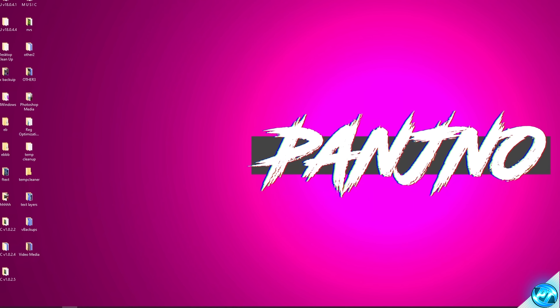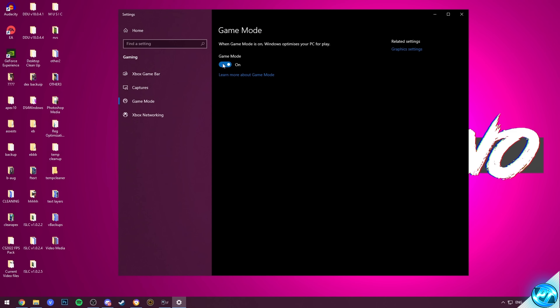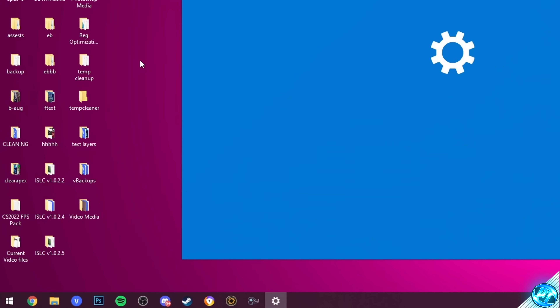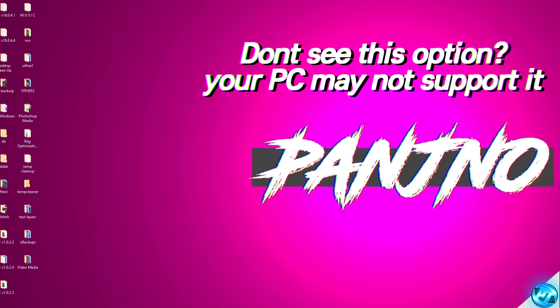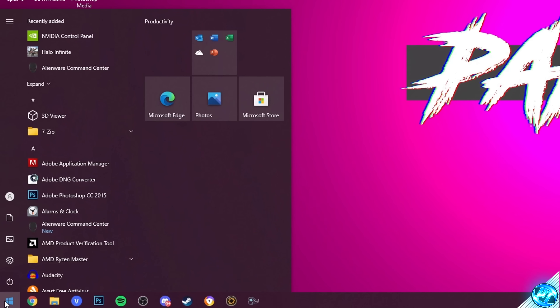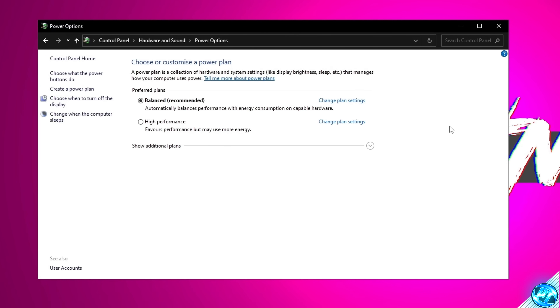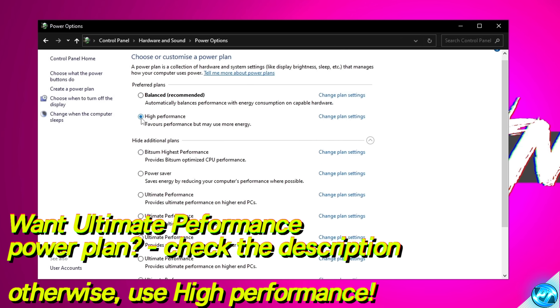Before jumping into the in-game settings, we can set up some quick Windows settings. Navigate to the bottom left, type in Game Mode, select Game Mode Settings, and ensure Windows Game Mode is switched on. Then type in GPU Settings, select the Graphics Settings tab, and ensure Hardware Accelerated GPU Scheduling is enabled if available. Finally, navigate to Power Plan, select Edit Power Plan, go to Power Options, and select High Performance — or Ultimate Performance if you have it unlocked.